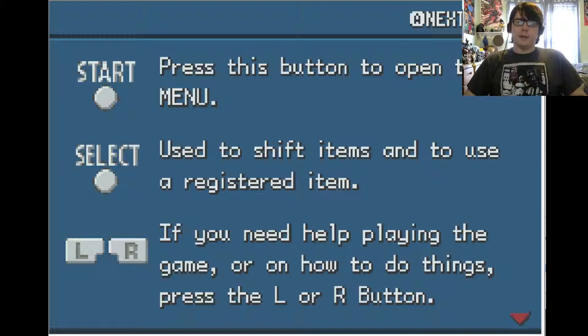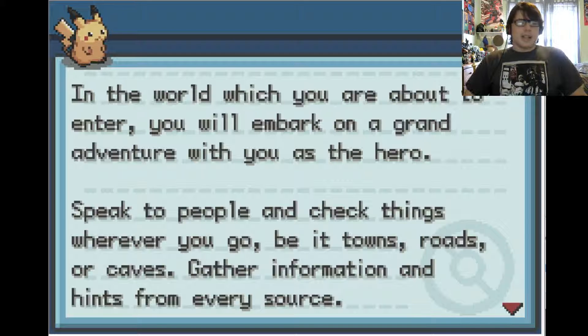Start — press this button to open the menu. Select — use to shift items and to use a registered item. L and R — who uses L and R? If you need help playing the game or on how to do things, press the L and R button. Here we go.